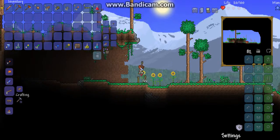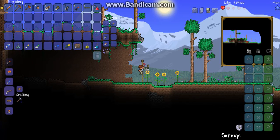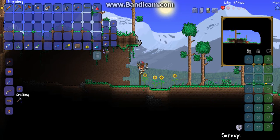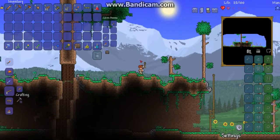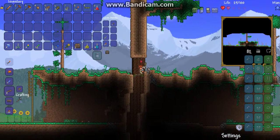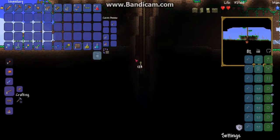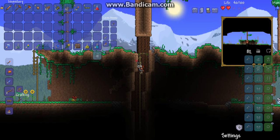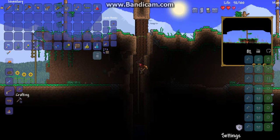That would have made it annoying to get back because I would have had no stuff pretty much. I'm going to go across here and up. I'm going to just destroy all this rope because I've got a way of getting up and down anyway, and the rope looks terrible.